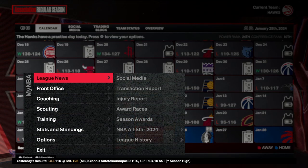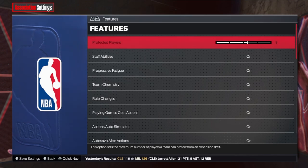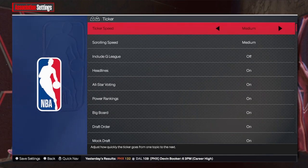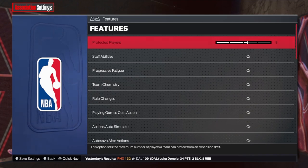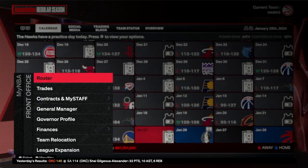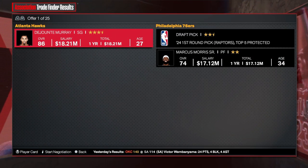In the MyNBA settings you can really edit everything — quarter length, turning injuries off, difficulty, sliders. There are a lot of sliders in here; basically it is what it says it is. You can also turn off rule changes. For trading, it gives you a trade finder or proposed trade option.